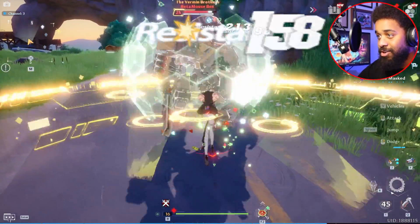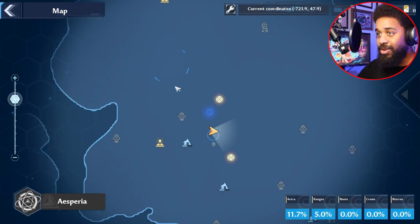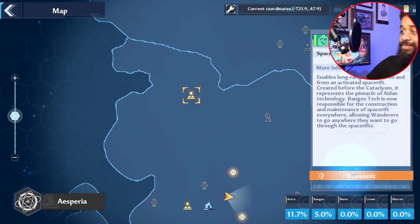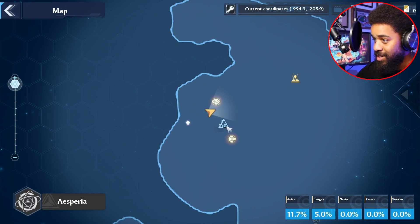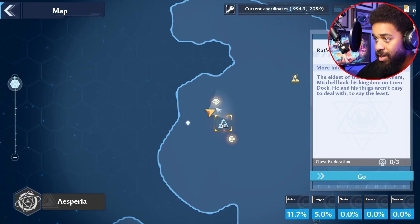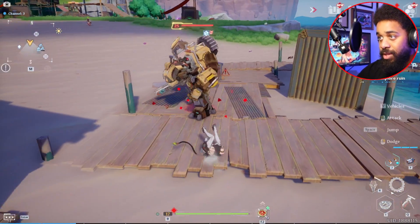Last but not least — this is the last Vermin Brother run. You want to go to this waypoint that's straight north of that one. Now we're in this little area with like three tanks. I jumped down here just northwest of the three-tank area, and there is the last Vermin Brother. Now you know the rotation for all four different Vermin Brothers.